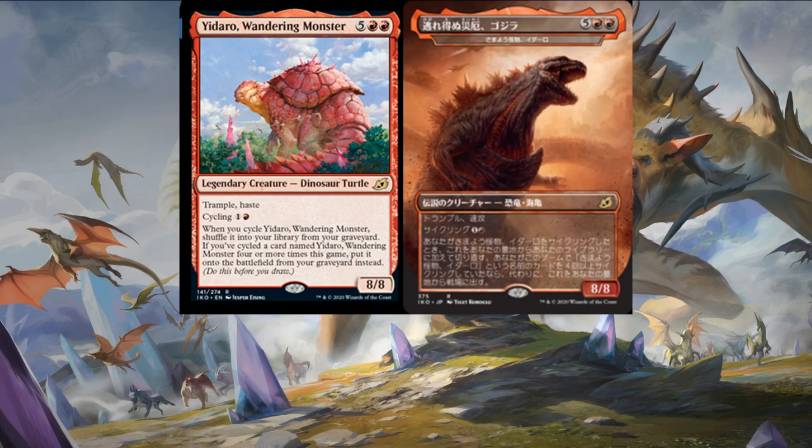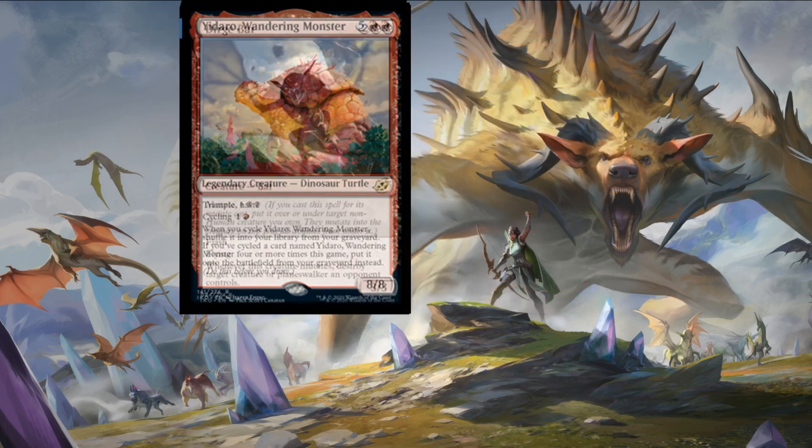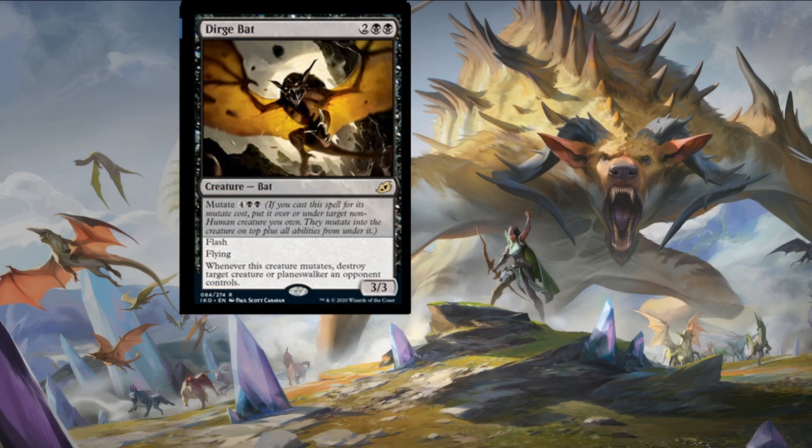Dirge Bat — potentially the best mutating creature from today's spoilers. Two colorless and two swamps for a three-three bat creature with flash and flying. Whenever this creature mutates, destroy target creature or planeswalker an opponent controls. If you manage to stack this with cheaper mutate creatures — all aboard the value train. This is an insane ability if you manage to trigger it more than once. The artwork is also pretty special.